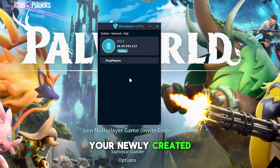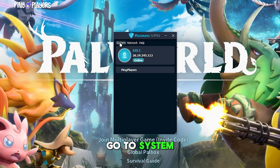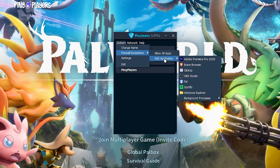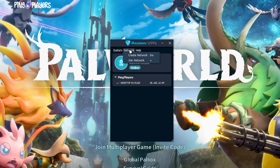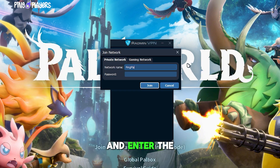Now you'll see your newly created network. Go to System, Firewall Exceptions, find Palworld, and make sure it's checked. If not, add it manually. Your friend should now open Radmin VPN, click Join Network, and enter the same network name and password you created earlier.